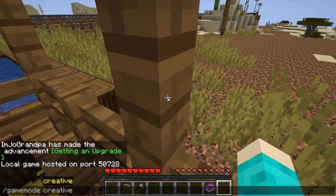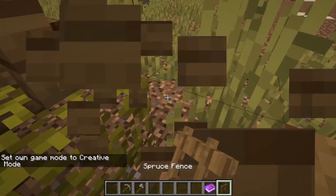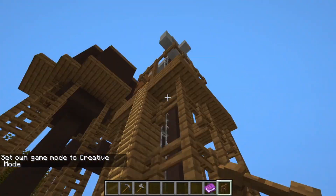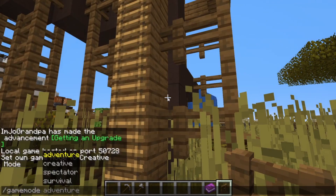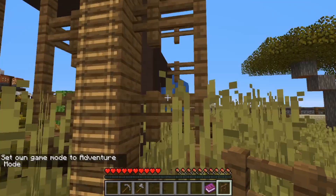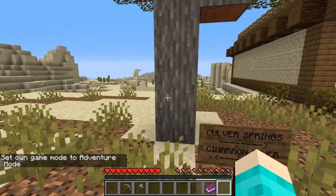I accidentally switched to creative mode — that's an adventure map, but I got stuck. So I'm going back into adventure mode and I'm gonna ditch that fence. Cimarron River. Oh, there's a river over there.